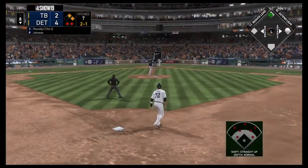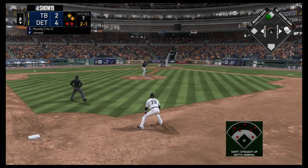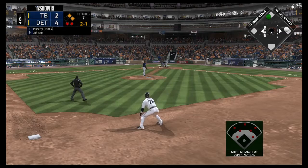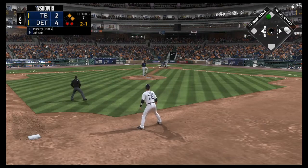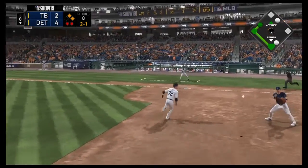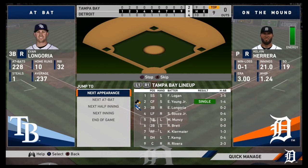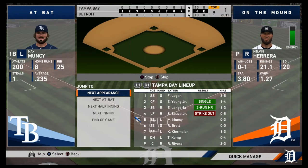Steven Piscotti up — he is 1-4 on the day. O'Brien takes a decent lead from second base. The pitch to Piscotti is hit to Longoria, who gets the force out at second just to be safe, and that ends the inning. But the Tigers tack on yet another run.